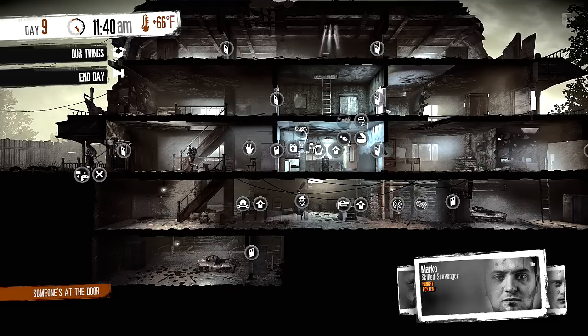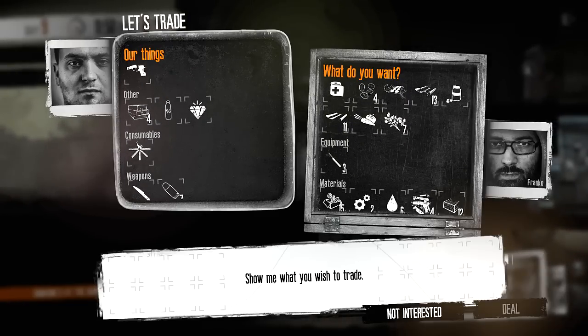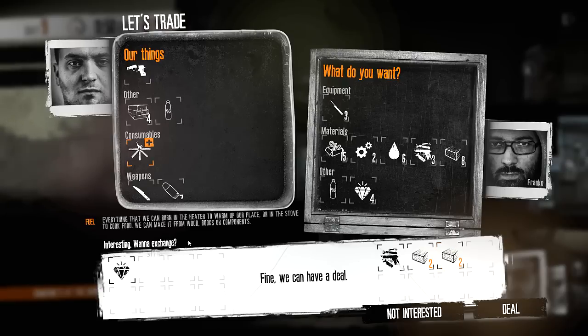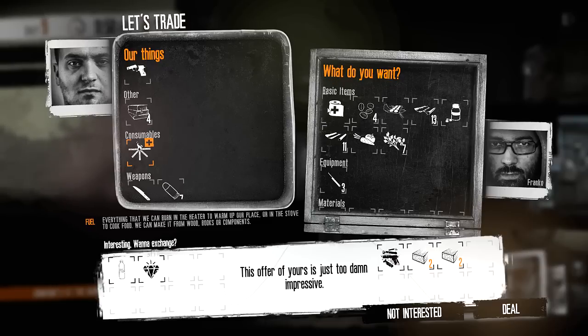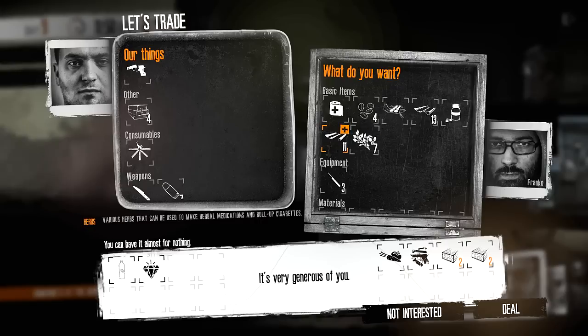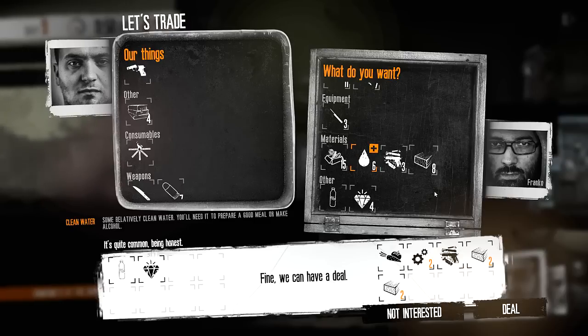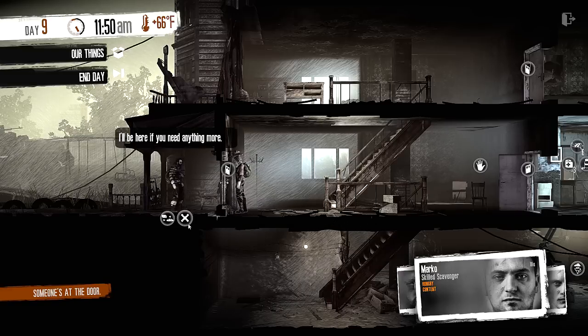My big priority right now is the hatchet — one weapon part, four wood — let's get up there before he runs away. One weapon part, four wood, diamond — we have a deal. Moonshine — your offer is damn impressive, that's good. Let's buy things. He's out of food. Oh vegetables — you make a better meal. Let's grab those, very generous of you. Lockpicks would be nice. Let's go for parts — we have a deal. I'll see if I can get one more component. Yes, that's the boundary. Thank you, get out of here, have a safe trip seriously.